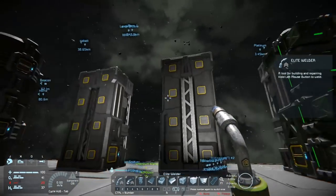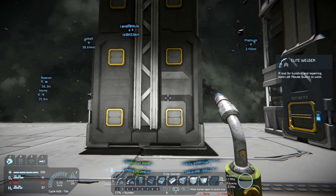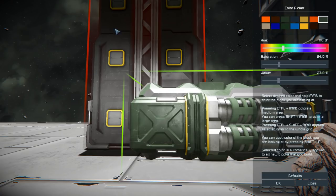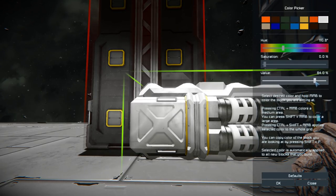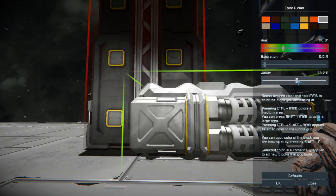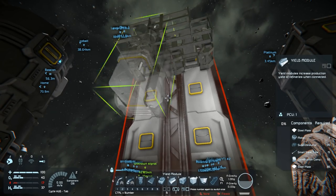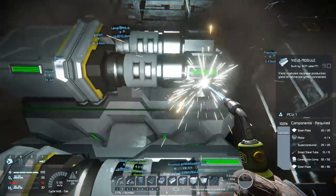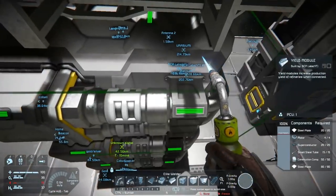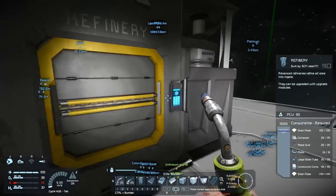That refinery is set up. Now for the plates — I'm thinking about making this one white, again with yield modules. If I'm going to be mass producing plates I want as much iron output as possible. I want to check if this refinery uses power even when it's not producing.